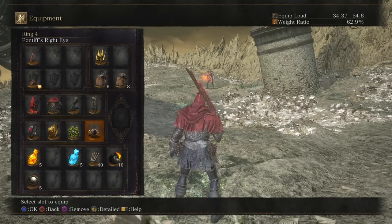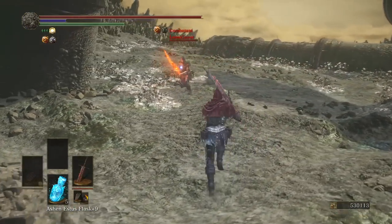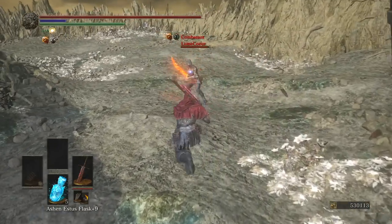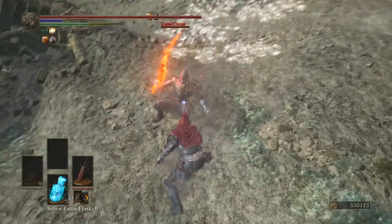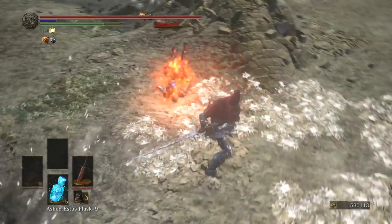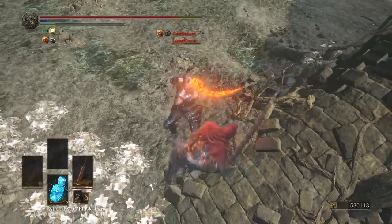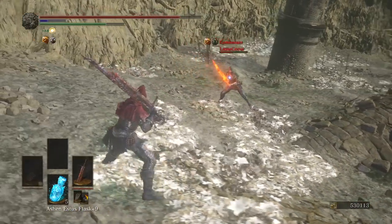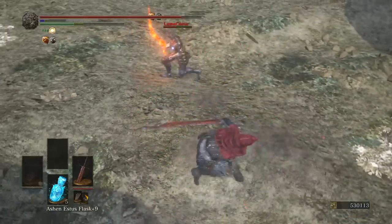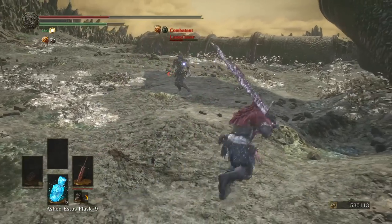I wonder if I'd get less damage without the Pontiff's Right Eye — I don't know how much it affects things. As long as this guy's not spamming Black Flame, we should have an okay time. You can delay that attack by so much. He does have Black Flame! Fuck! I learned that the hard way — you can combo R1 into Black Flame, by the way.